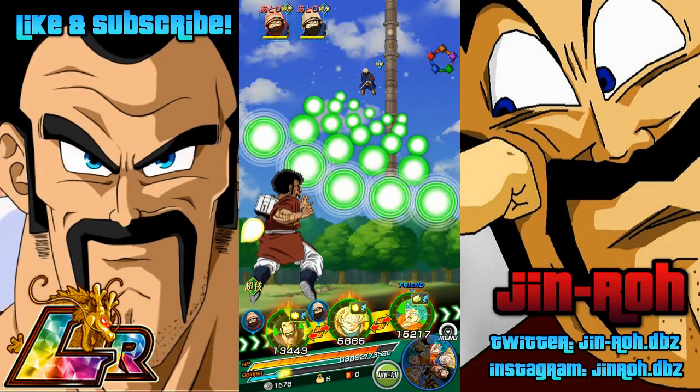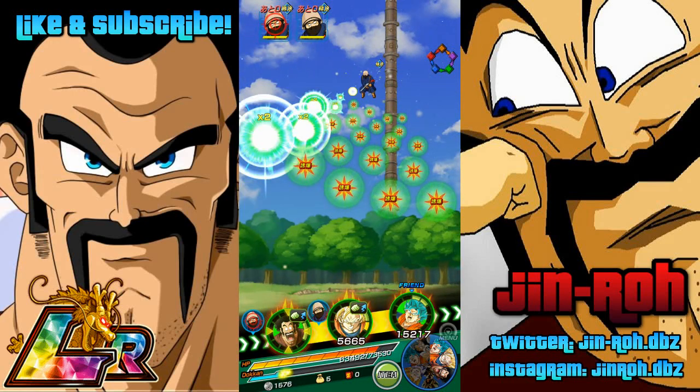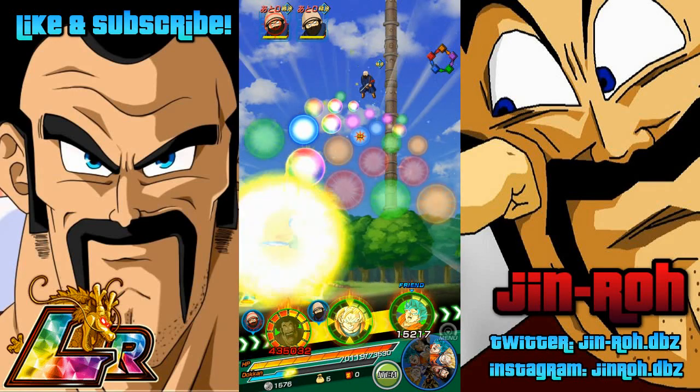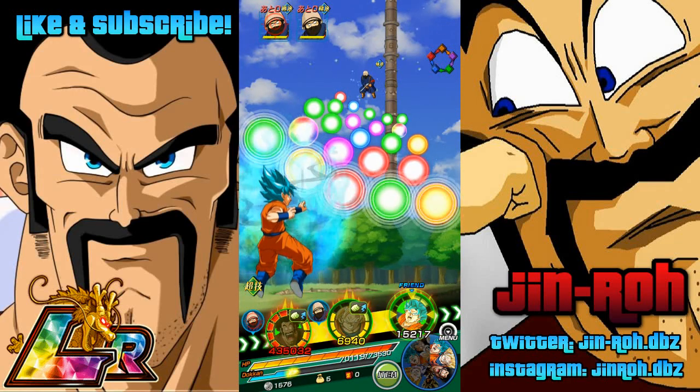Alright, I've got everything filled with the green orbs, so let's go ahead and see what kind of damage we're looking at. 435 before the special attack activates — that's pretty good. Let's go ahead and see what happens.